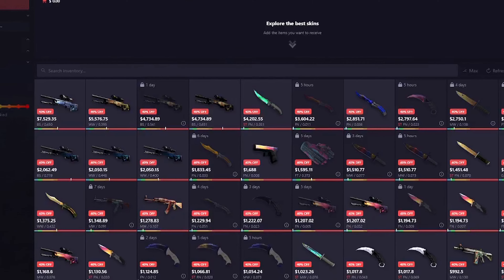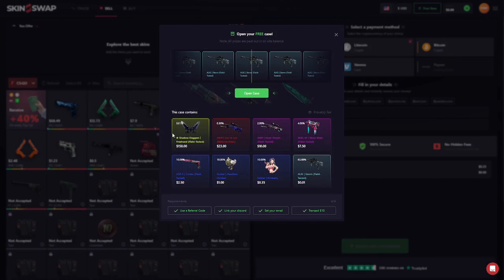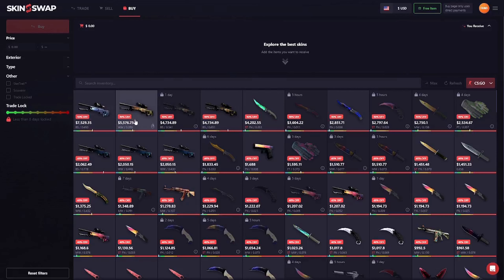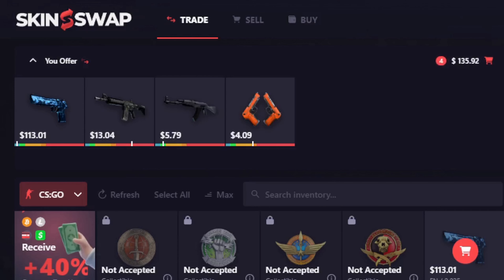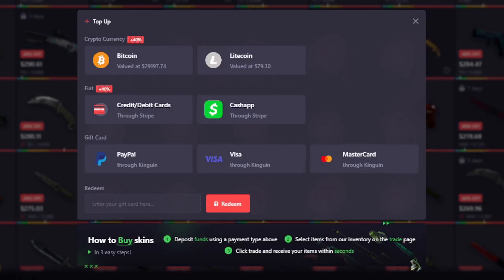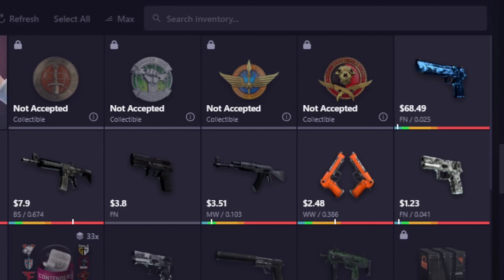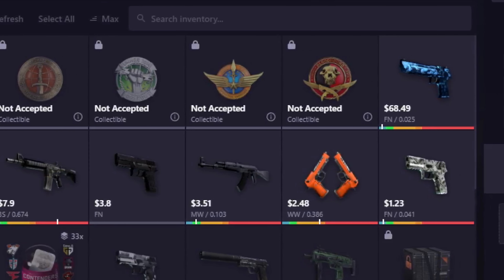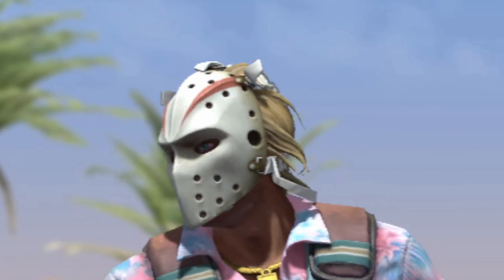Before we get into the video, SkinSwap is today's sponsor. If you use the affiliate link in the video description, you will get a free item worth up to $200, no strings attached. They are a top-of-the-line marketplace where you can buy, sell, and trade your CSGO skins as well as your Rust skins. The rates are pretty compelling, and they're offering a massive 40% bonus when you use the link in the description. They also offer a variety of payout options for those looking to cash out their CSGO skins.